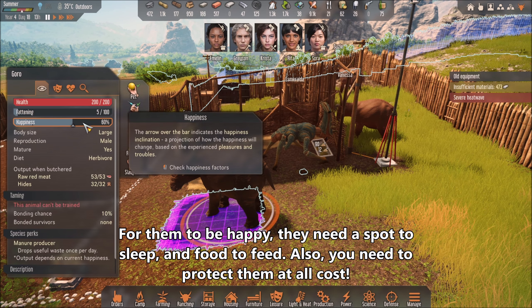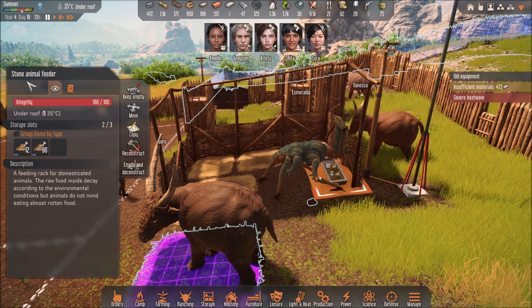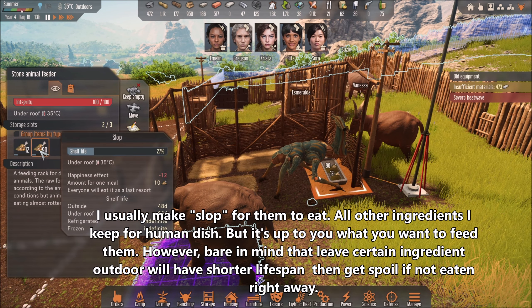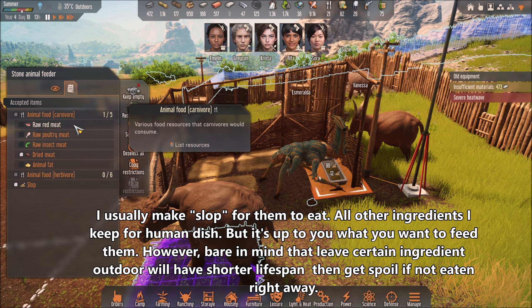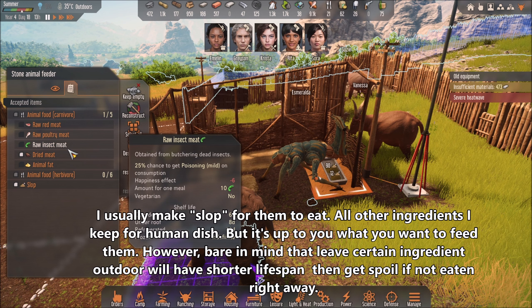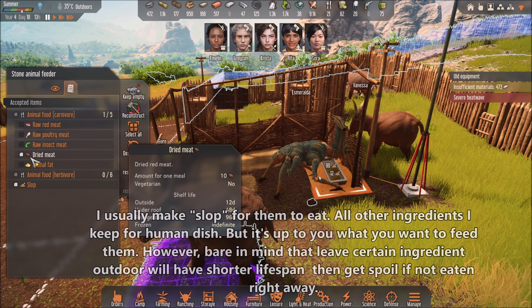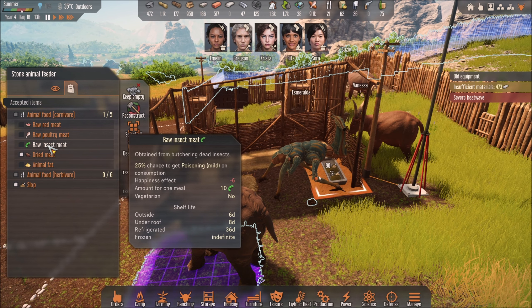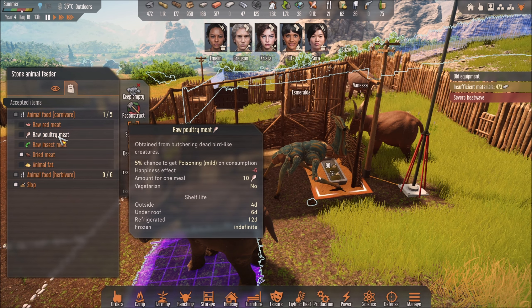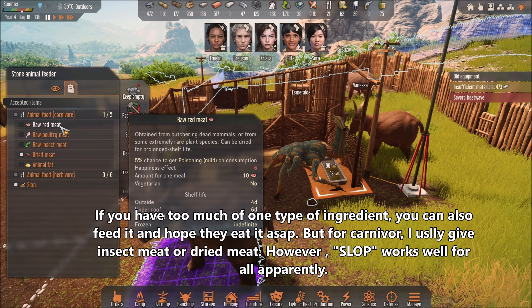To make them happy, you've got to feed them. Here I have a stone animal feeder and I'm using slope. As you can see, you can use pretty much anything — raw meat, raw poultry meat, raw insect meat, or dry meat. For carnivores I use dry meat, because under a roof it lasts 48 days, versus only 6 to 8 days for the others.